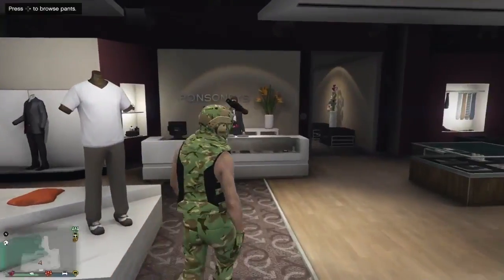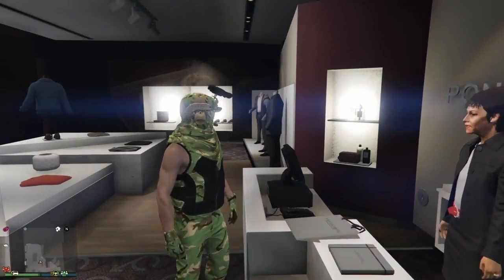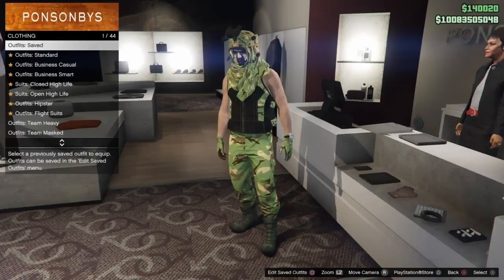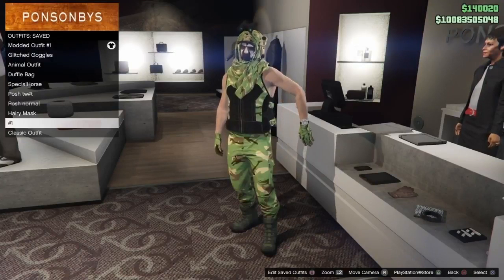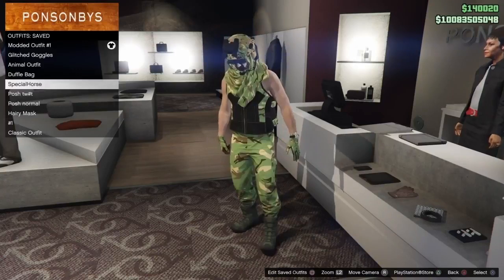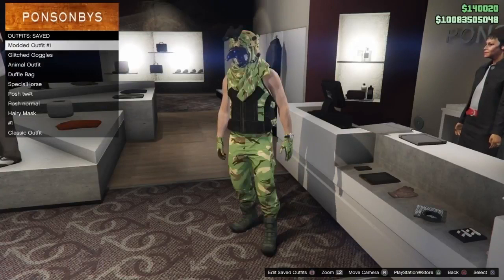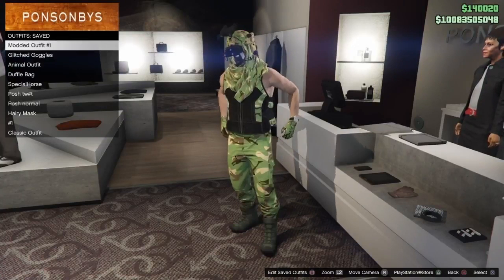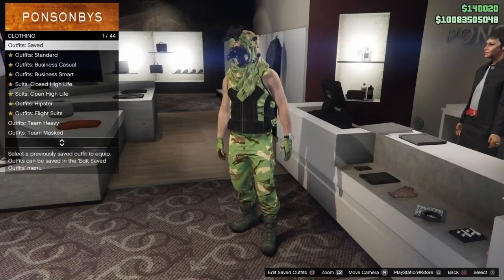Alright guys, so this next part: you will need to have the Night Vision goggles saved as an Outfit without the Mask. Go into your Saved Outfits, go down to the Outfit which has the Night Vision goggles on, and equip that Outfit. Then go all the way up to the Modded Outfit you're creating right now — the Night Vision goggles should transfer over. Equip the Modded Outfit and go save it as an Outfit.